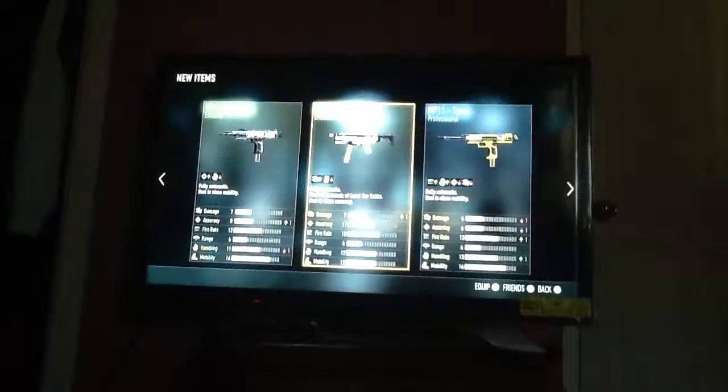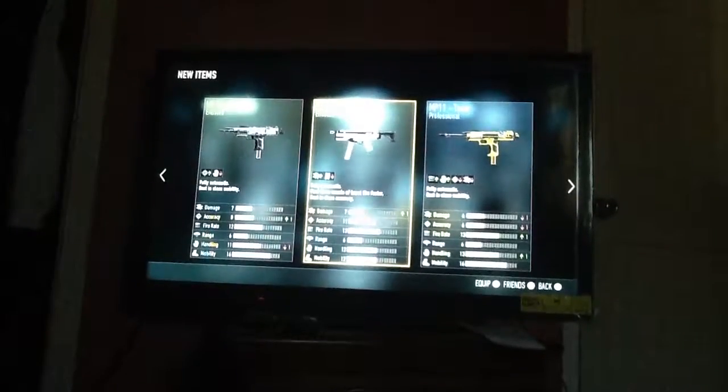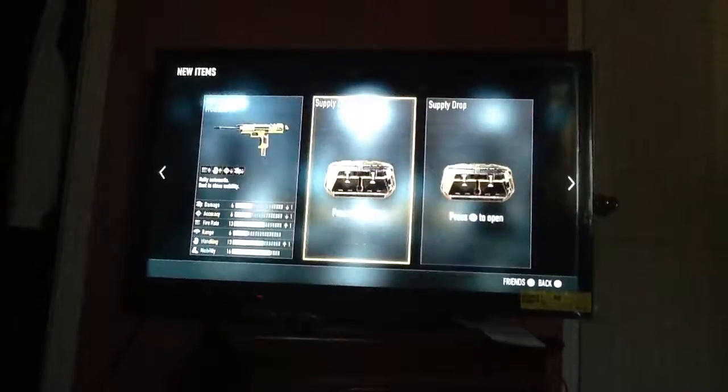Alright, so for this one we got two MP11s — the first one was the air ball and the second one was a toxic. And then we also got the N7-6 hammer. So let's go with the second supply drop.